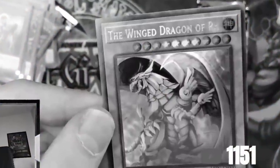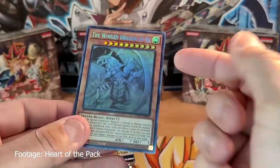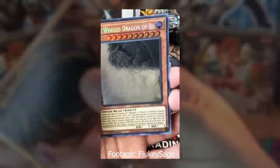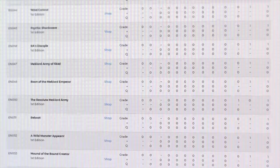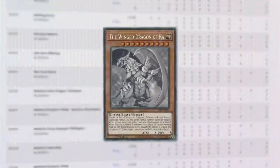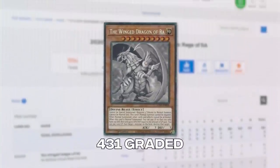But for this card, the chase doesn't end when you pull the card. The Winged Dragon of Ra Ghost Rare has potentially the worst print quality in Yu-Gi-Oh history. Nearly every copy of the card ended up having large scratches across the foil right out of the pack. We can really see just how bad the card quality was across the board by taking a look at PSA's pop report, which shows that since Legendary Duelist Rage of Ra was released, there have been 431 Winged Dragon of Ra Ghost Rares graded.